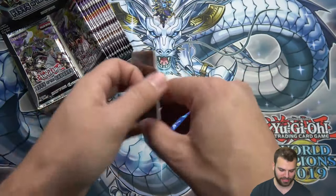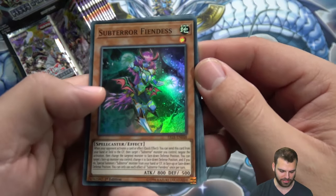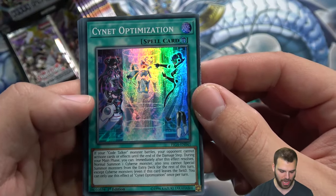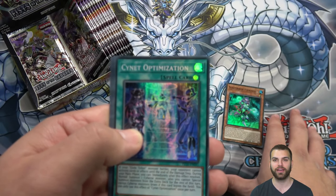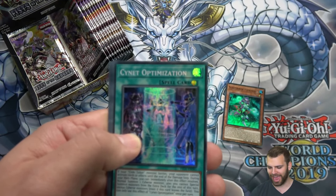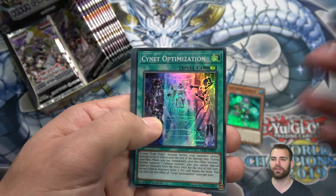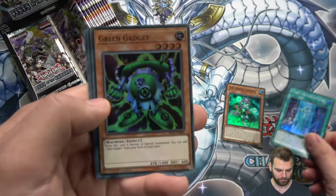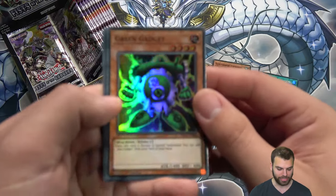First card is Sub-Terro Fiendus. Nice Sub-Terro cards. Psy-Net Optimization. By the way, with these deck builder slash expansion sets, it's usually half reprints and half new cards. Psy-Net Optimization — I'm not even sure on a lot of these off the top of my head.